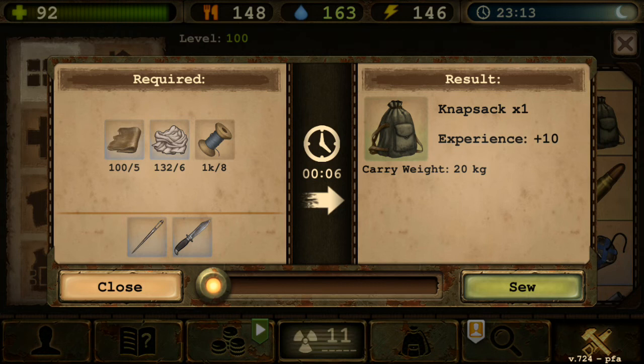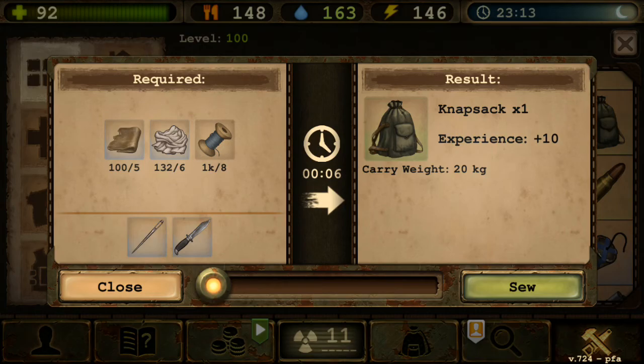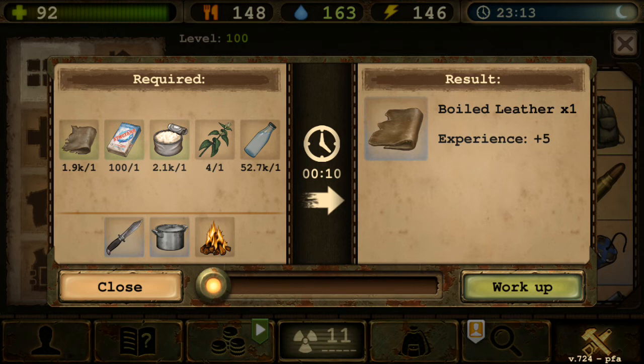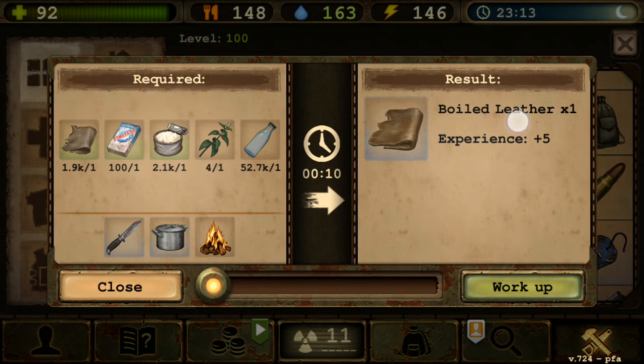From the new update, backpacks of any type no longer wear off — they're essentially indestructible. So craft a knapsack and you're set forever, or at least until the next nerf. Next is Boiled Leather — now requires washing powder, which is new. I think before you didn't need washing powder.